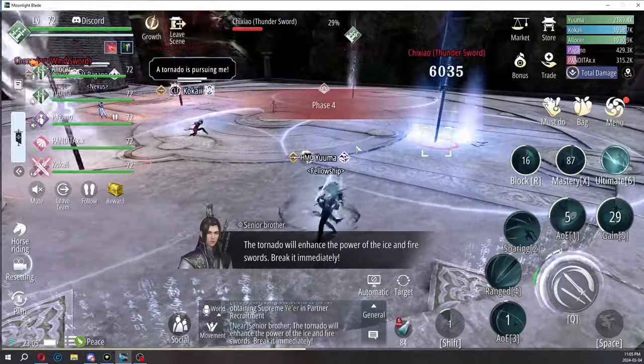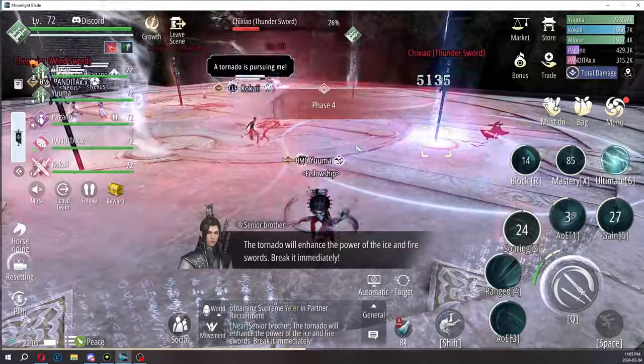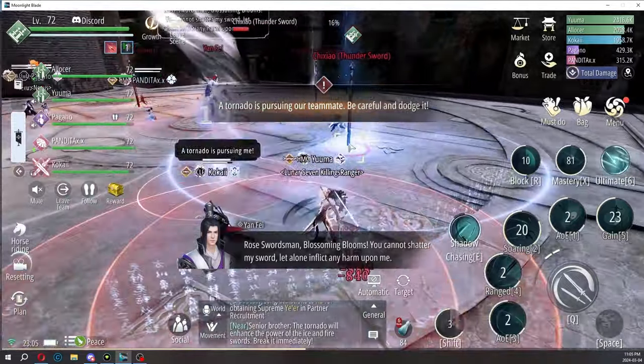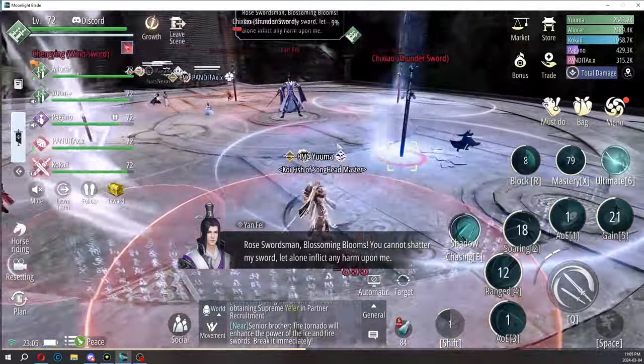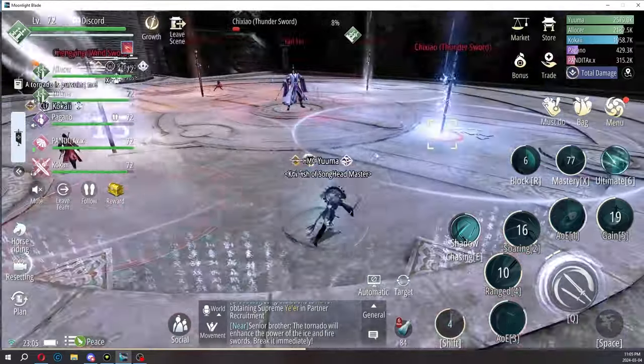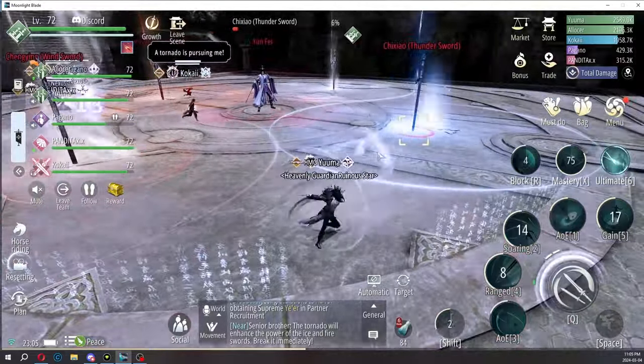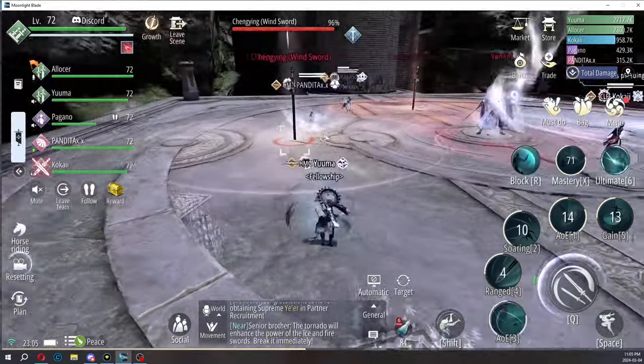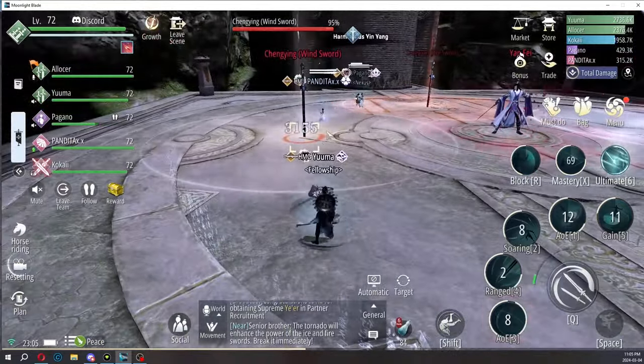That's your focus for this dungeon — pretty much all the bosses: as long as you focus their summons you're going to kill them. As you can see, my teammate brings the tornado towards me. We got the thunder sword down and now we're focusing on the wind sword.